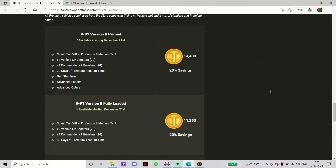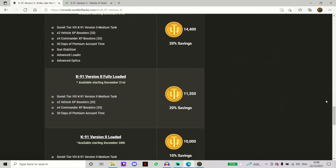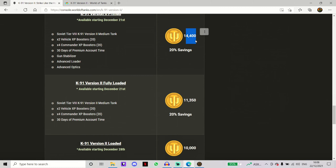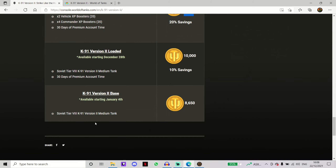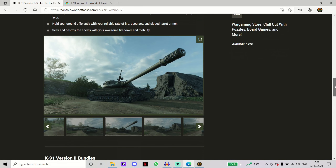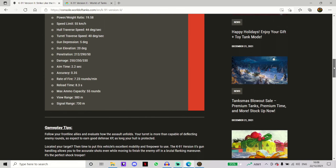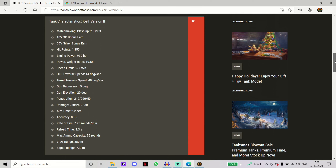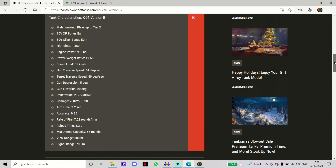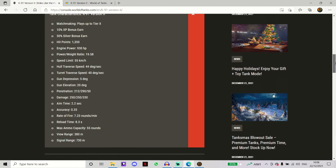We're going to go over the price now and as expected because it's recently released it's going to be relatively expensive. You have the primed bundle with a lot of extras for 14,400 gold, the fully loaded for 11,350, the loaded for 10,000, and the base tank on its own for 8,650. With the abundance of tier 8 premiums in the game you'll want to make sure this is the one for you. In the future this tank will likely go on sale or come as a personal offer, so you might be able to get it cheaper, but if you really want it now then pick it up and enjoy it.